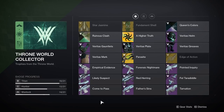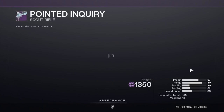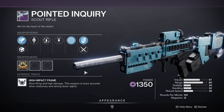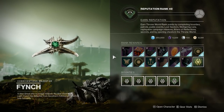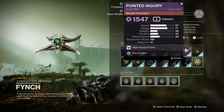Next up, we have the weapons that need to be unlocked via rep before they start dropping — and by weapons, I mean weapon. The weapon in question is the scout rifle Pointed Inquiry, and this would be the sixth rank reward that you get from Finch. Chances are you'll either already have it unlocked or be pretty close to it by the end of your first campaign playthrough. If you still need more rep though, definitely feel free to check out my throne world rep guide, link in the description.